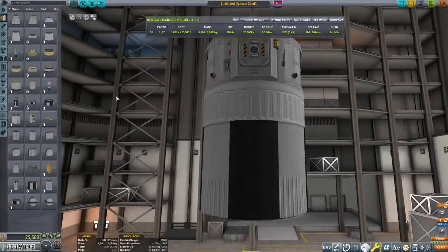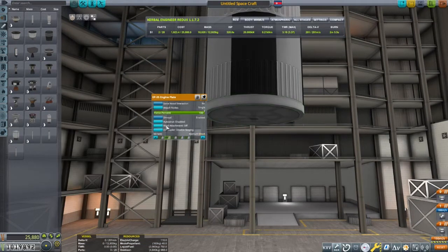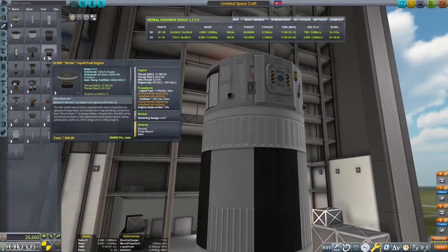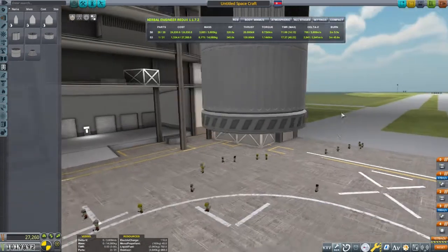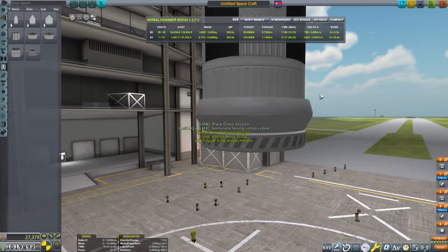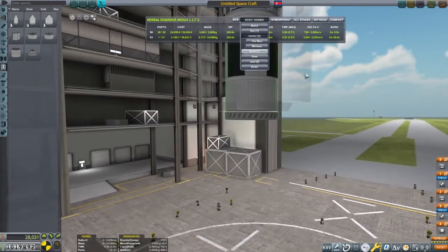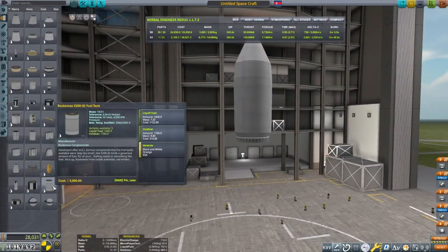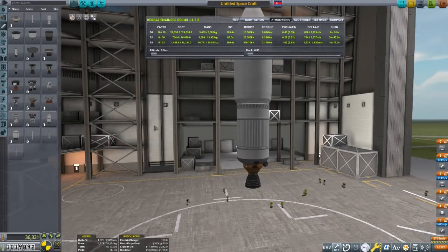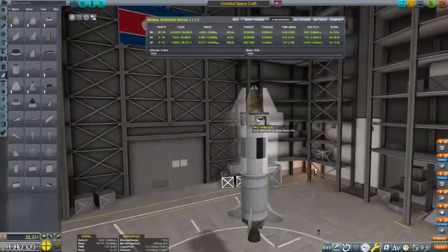Now we need enough rocket to take this into low Kerbin orbit. We don't need a full Poodle engine, so I'm just going to add a couple of the Terrier engines. And then we need something for the main thrust, so we'll put this in a fairing — fairings can be a little tricky, but they help with aerodynamics on the initial launch. This doesn't take much rocket to get into orbit — just this much fuel and a Skipper engine, maybe a few fins, and we're set to launch this into low Kerbin orbit.